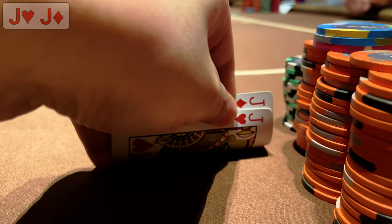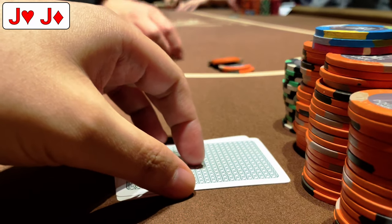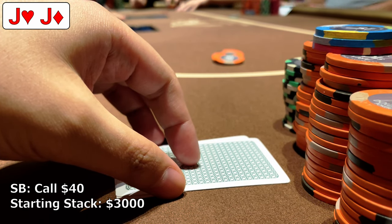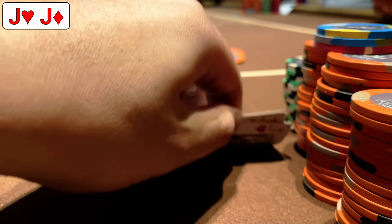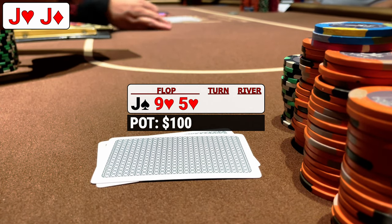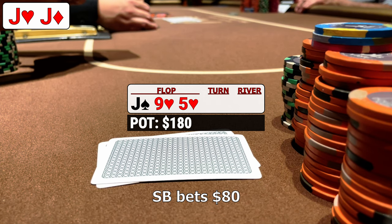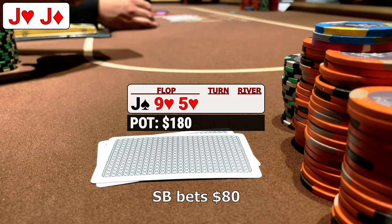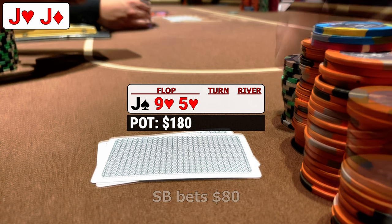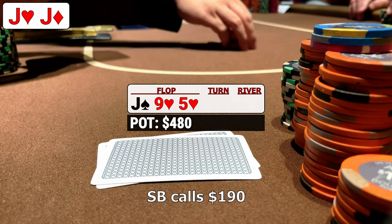In the next hand we're in the hijack and look down at two red jacks. We open to $40 after our neighbor to the right limps in for $10. Action folds to the small blind who calls, and after the mid-position player folds we're heads up to the flop. Things look amazing when we flop top set. The small blind does what appears to be a stop-and-go and leads for $80 — I'm not too sure what hands this opponent would have that leads this kind of board. Likely flush draws and combo draws. We raise to $190 to start building the pot and the opponent calls without much deliberation.